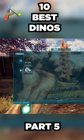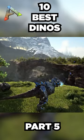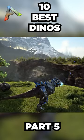The Rex saddle unlocks at level 74, and once you beat some bosses, you can actually unlock a tek saddle for these guys that will shoot lasers. Do with that what you will.